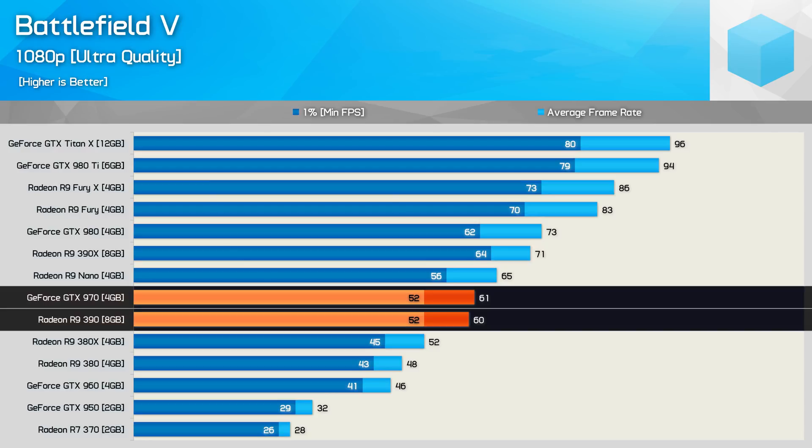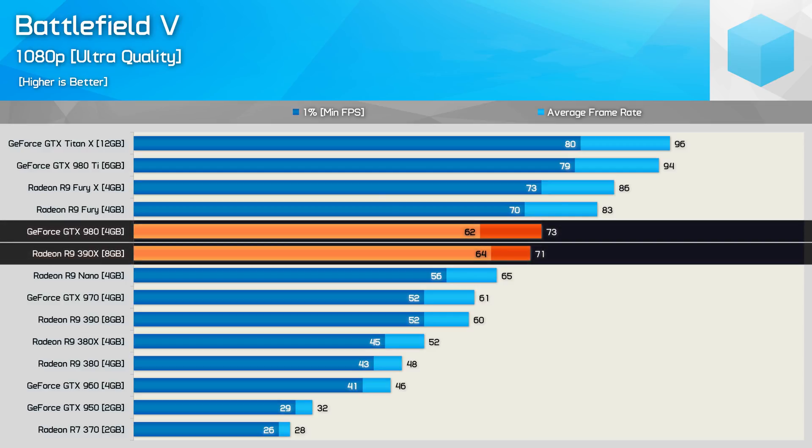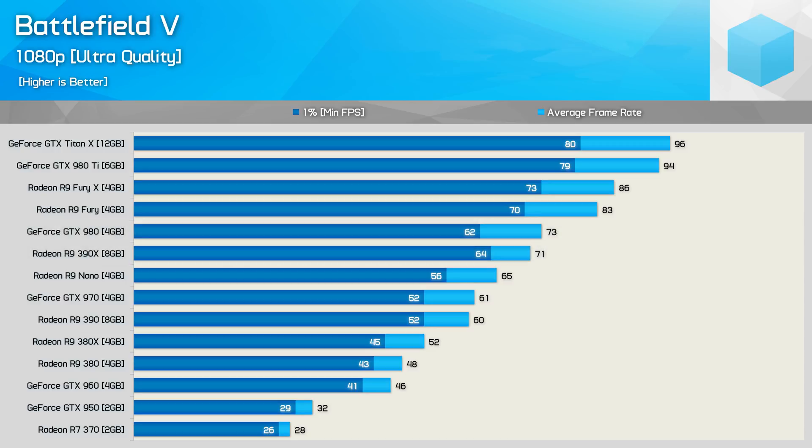If you want to keep frame rates above 60fps at all times, the R9 390X or GTX 980 will be required. Interestingly, we are seeing very even performance between the older AMD and Nvidia GPUs in Battlefield 5. In fact, the Maxwell optimizations seem a bit better than what we've been seeing in other recently released games, so that's great to see.